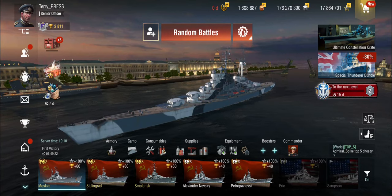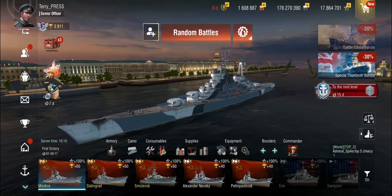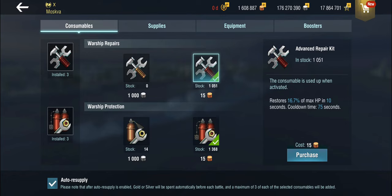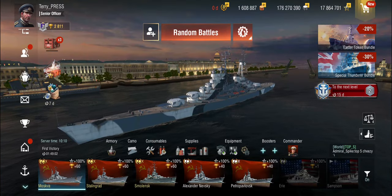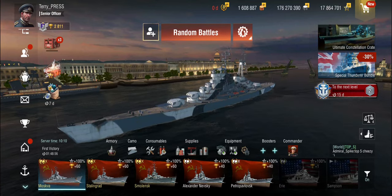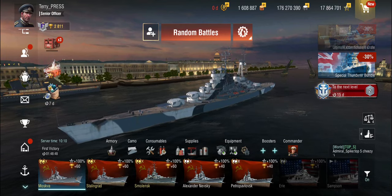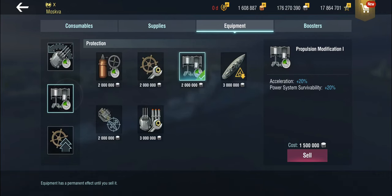I have put the historical camo on, which gives additional hit points, more range, better dispersion. I've also put premium consumables in: the Advanced Repair Kit and the Advanced Damage Controls. The Advanced Repair Kit gives you 16.7% of your max HP back, whereas the regular only gives you 14.3%. With a ship that has a relatively large hit pool — though not the greatest armor — you can heal back a lot of actual HP. Other than that, it's the same setup: main battery mod 1, propulsion, and steering.